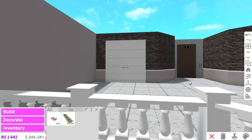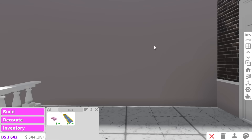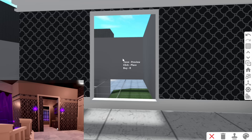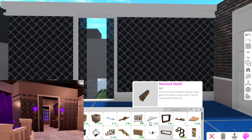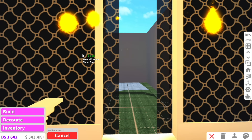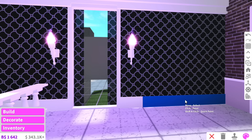Moving on to this room over here — this is actually going to lead into this little storage unit and then to the bathroom. The walls here are actually a different texture than the rest of the house. Instead of a door, I'm going to add a door frame. There are also two purple lamps here — they look like torches. Does Bloxburg have torches? These torches actually look kind of magical, so it kind of goes with the vibe of Royal High. I think this little wall is done.